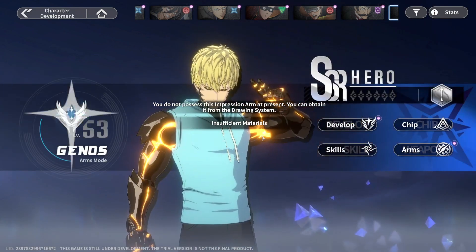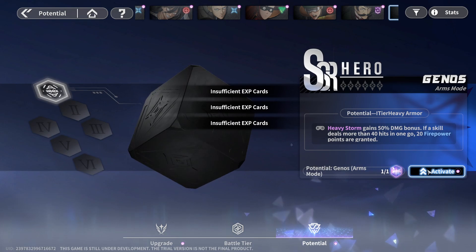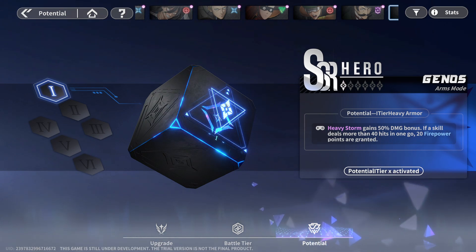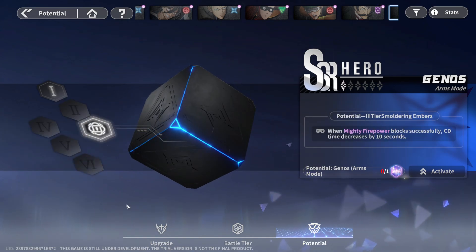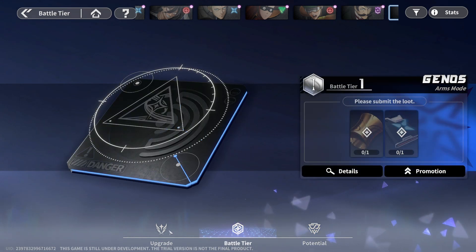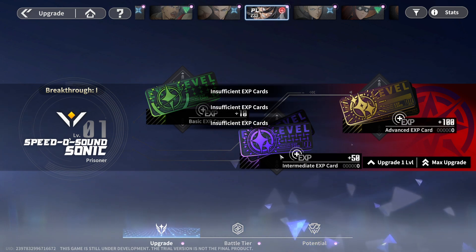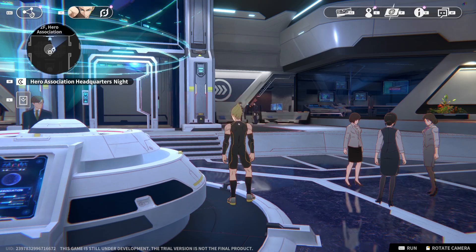I'll definitely showcase Janos since I got the dupes and can use the potential system. Gain 50% damage bonus if a skill deals more than 40 hits; gain 20% power. So pretty much this is the duping system — seven, six, six dupes and the character is completely maxed out. Not too bad, classic. I also pulled villain Sonic, so I'll try out all those characters and dupe them out.